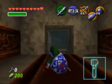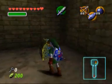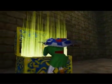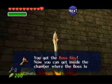I've got lava. And we get Mystery Chest! Have a guess where this is. You got the Boss Key! They can get inside the chamber where the boss lurks.